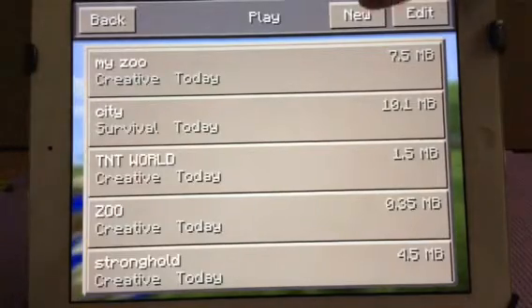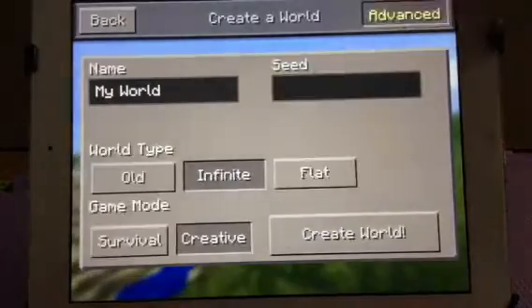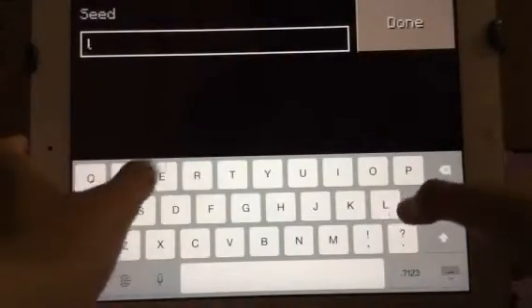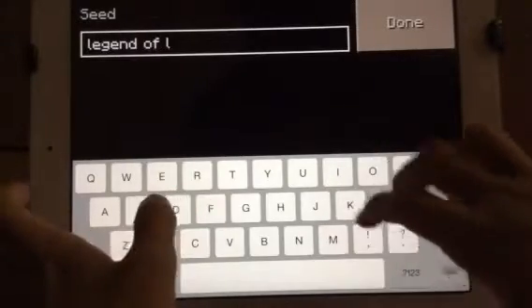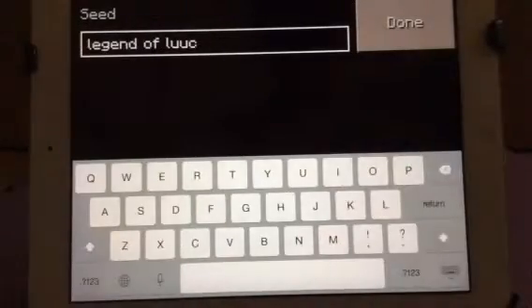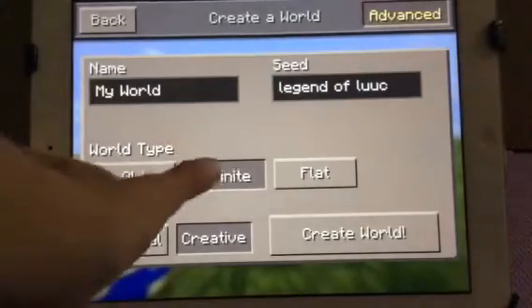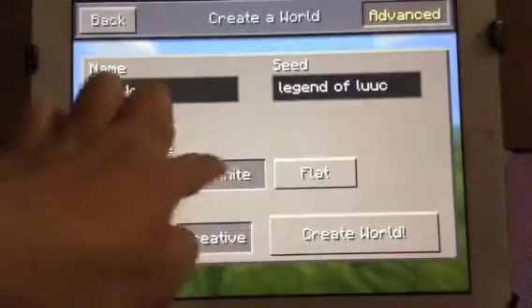All you need to do is press new and then it can be in creative or survival — call it whatever you want, I'll call it 'my world'. For the seed, you need to type in 'the legend of Luke'. It can be creative or survival, but one thing it needs to be is infinite. It can't be old or flat — it needs to be infinite.